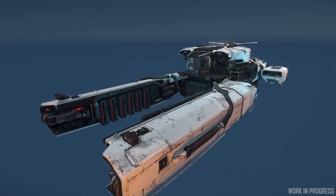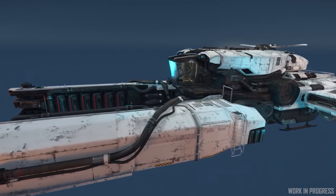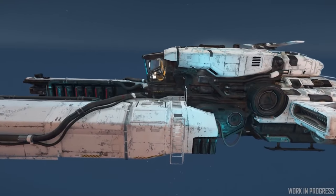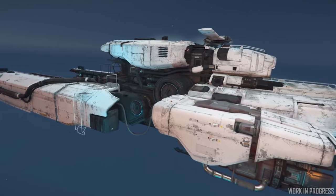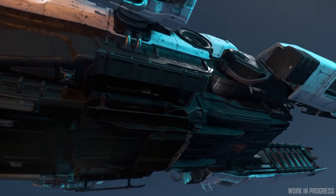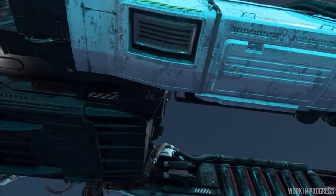The Drake Vulture Light Salvager is further along the pipeline and is planned for release in Alpha 3.18. It's pushing through its final art phase with work on levels of detail (LODs) and its wear and tear shader at the moment. Then they're going to move on to VFX and lighting passes once that task is complete.